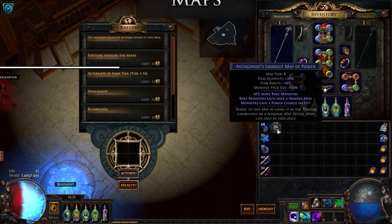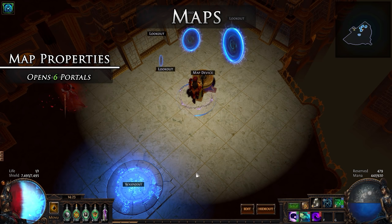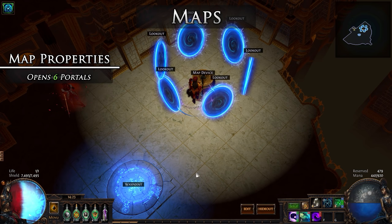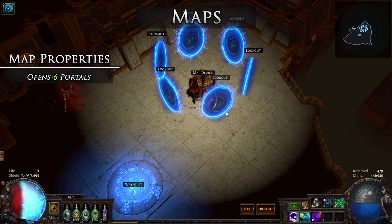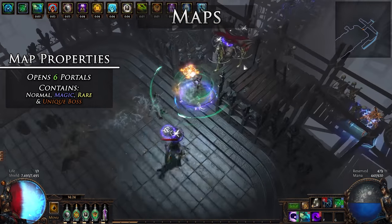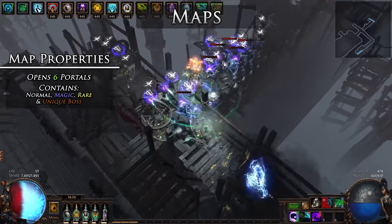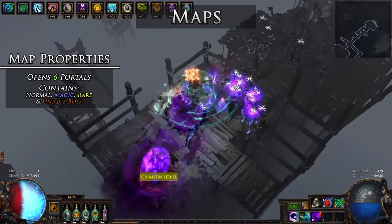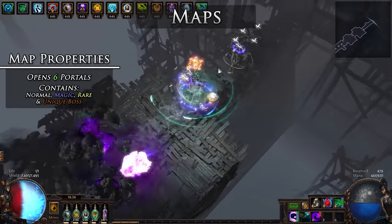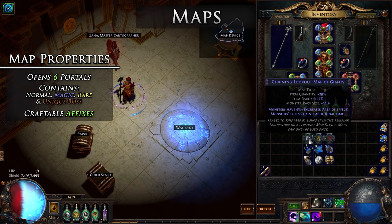A map is an item that opens six portals to another zone when activated within the map device. The location of the map within the device sockets does not affect this activation. The zone is full of regular monsters with different varieties, along with a boss and sometimes numerous bosses, all of which drop items, currency, and more maps, letting you perpetuate through the endgame. The monsters and drops within these zones can be modified and customized by crafting the map with currency prior to activating it within the map device.